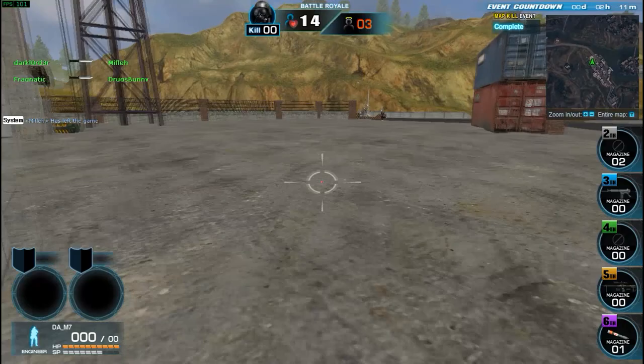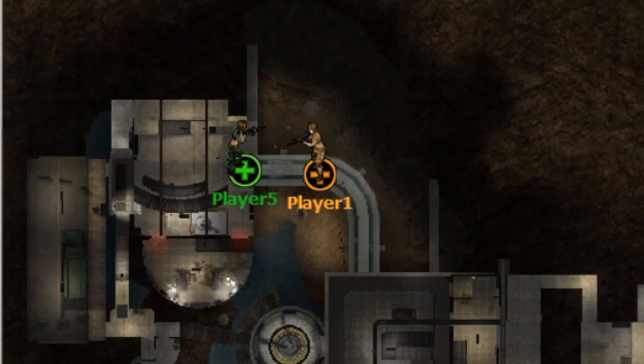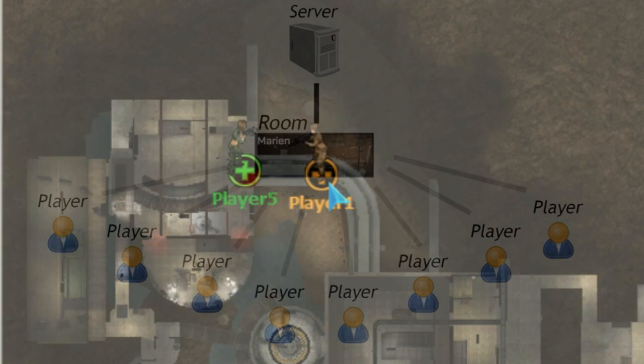I'm going to get to the bug, but first I need to do some explaining on how everything works. In order to explain the bug, I first need to quickly explain how the ticks or packets for updating the player's positions work. This might be a bit technical for some people but I'll try and make it as simple as possible, so just bear with me. The way we see each other in game is through packets that get sent from our client to the server, and then that server feeds those players' positions back to the players when they need them. We receive the packet and we move the player in game to those coordinates.